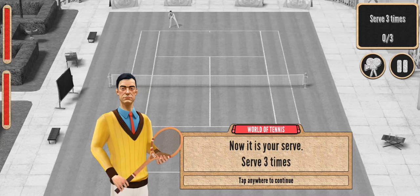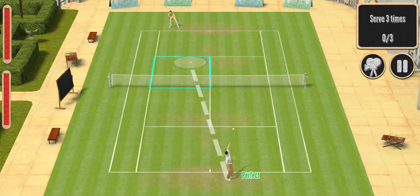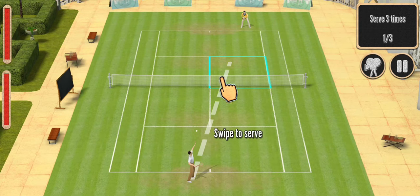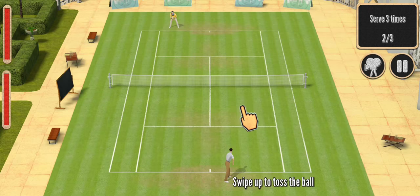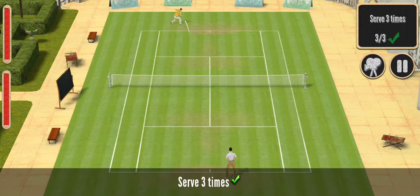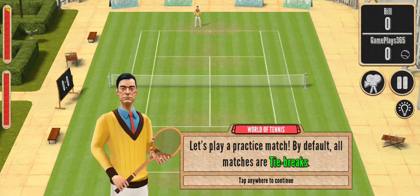We use swipe or touch controls to place shots and direct where our player moves — exactly like in Tennis Clash. Now it's just serve — serve three times. Swipe up to toss the ball and swipe to serve. We have to toss the ball, unlike in Tennis Clash. We just have to target the area where we want to hit the ball with our serve.